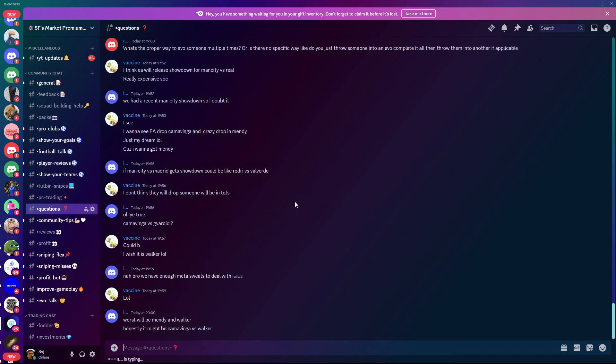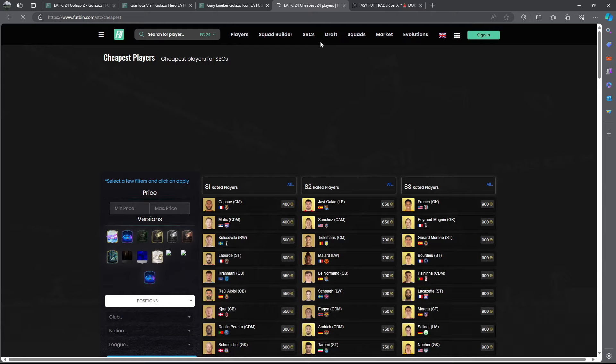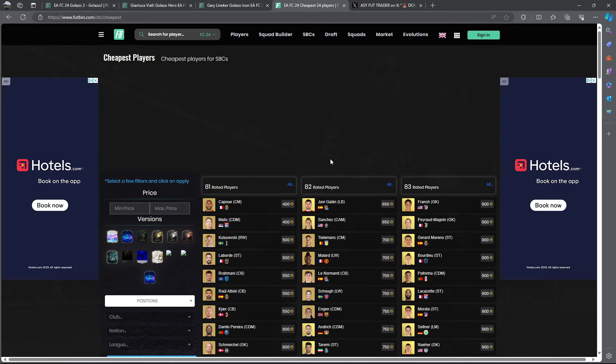That's everything for today's video. We've covered fodder, Team of the Week, icons like Vidade and Park Ji-Sung, and of course the TOTS leak from Asifutrader. Any questions, drop them in the comments below. Drop a like, subscribe, and I'll see you tomorrow with another video.